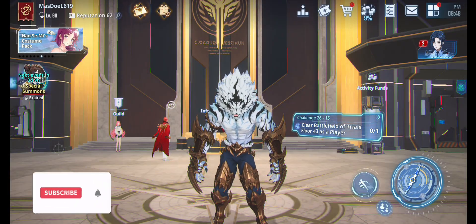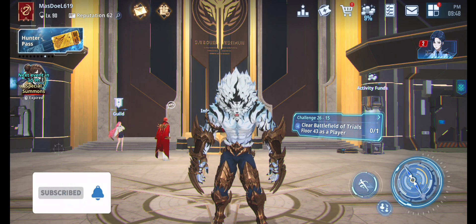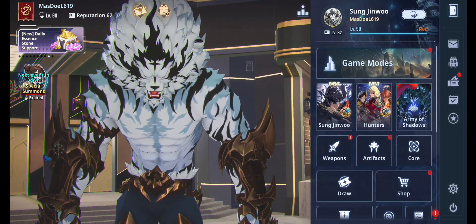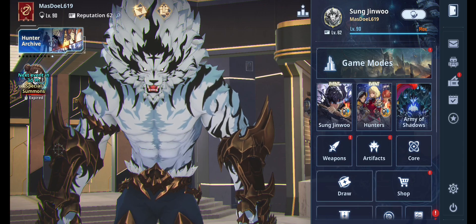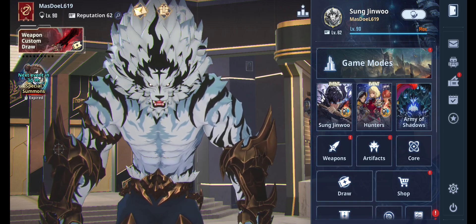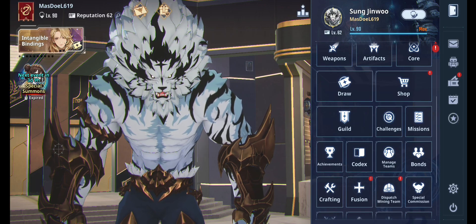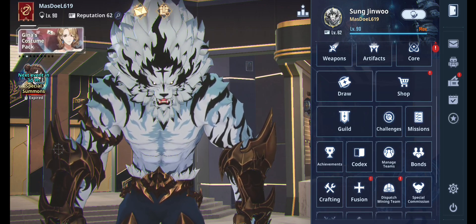Hello guys, welcome back to my channel Stulti Masudil. Today I want to talk about the new character Gina, who is a fire mage character. The difference with my previous videos is that in this video I won't be pulling Gina or having her in my team, because I plan to save for Thomas Andre. This is my form of protest that they made her a fire character.